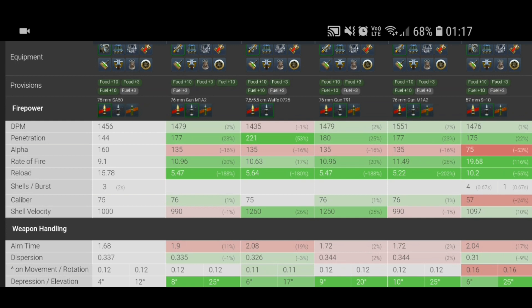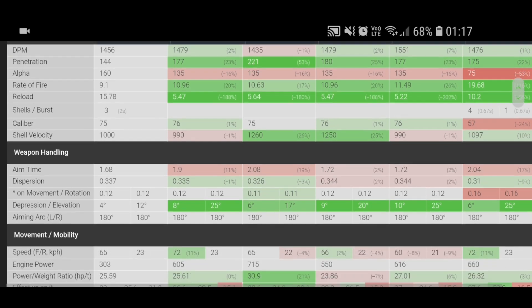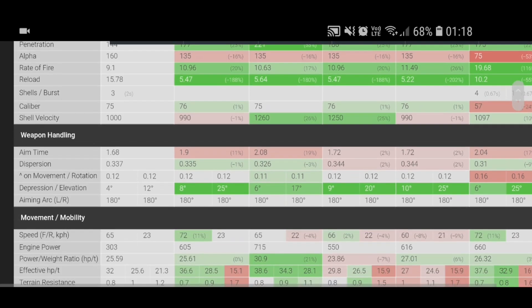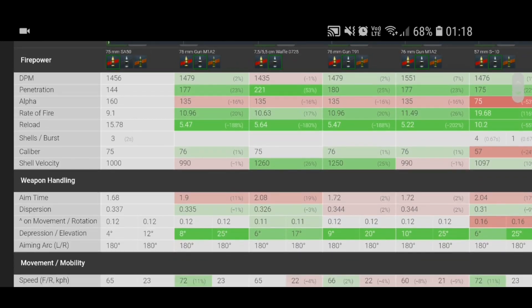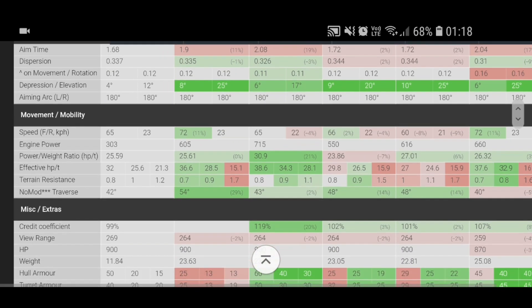The caliber is 75mm — pretty much the same as everything else. Shell velocity is 1000. Your aim time is 1.6, which is pretty much the best aim time out of the lot. Gun depression is 4 degrees, so you do suffer a little bit there. Top speed is 65 km/h — the Type 64 and T37 are quicker — but it is a nice tank and I did enjoy playing it.